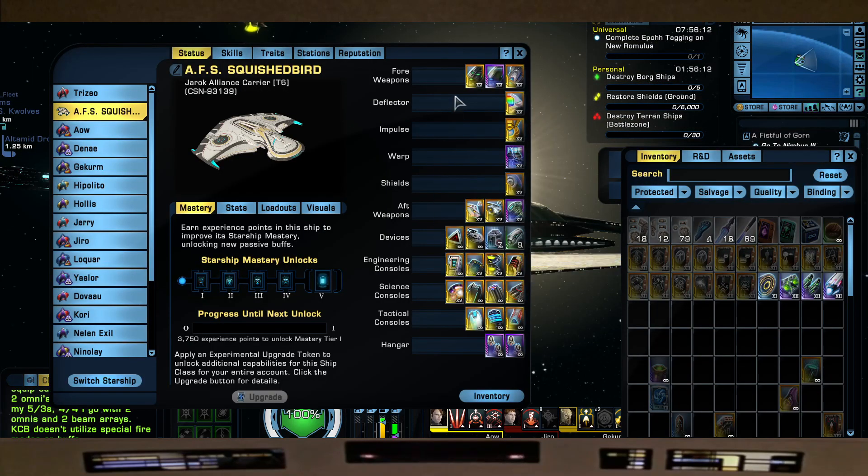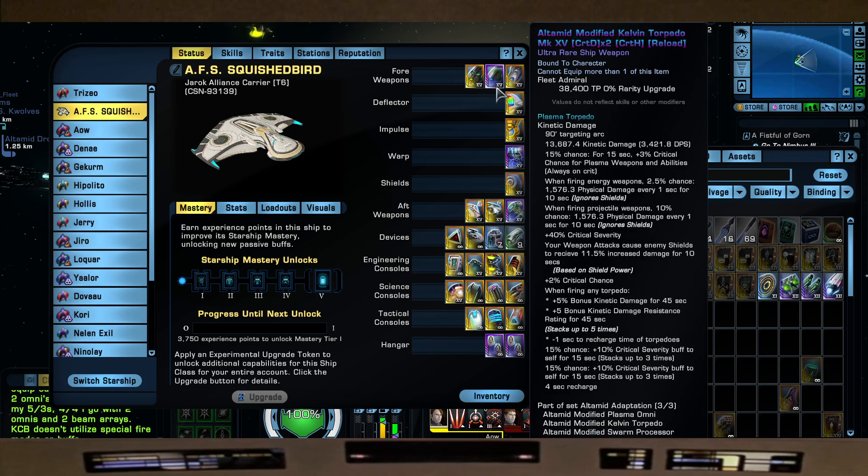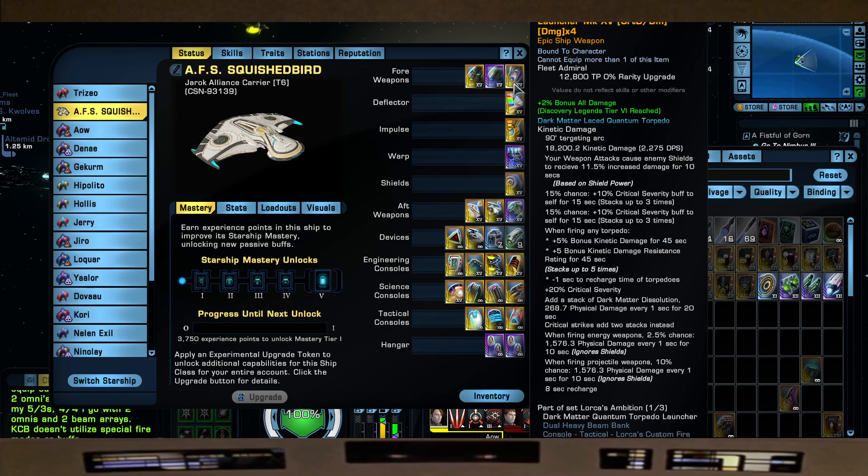Start with the weapons. So four weapons. Keeping in mind this is the Alliance carrier, just like what we did with the other Alliance builds — we're sort of meshing all of the weapons from the different factions. So the Enhanced Bioelectric Photon Torpedo from your Undine rep, the Ultimate Modified Kelvin Torpedo from the Low Buy Store, and the Dark Matter Quantum Torpedo from your Discovery rep.